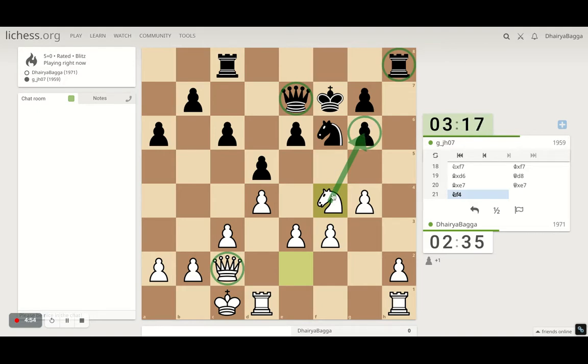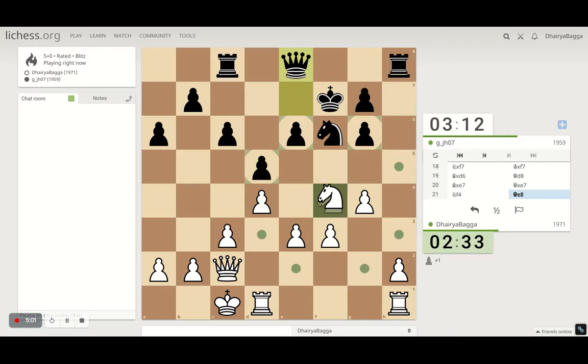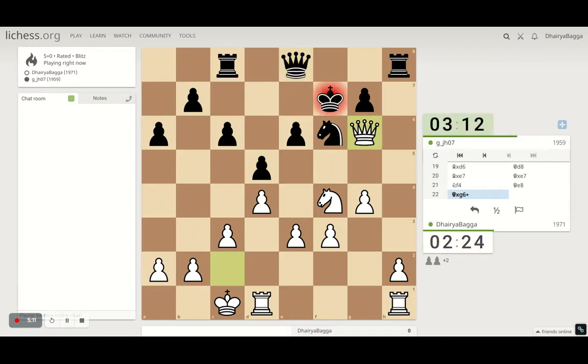So if I take the pawn now, the knight is guarded and it would be tough to defend this. I can take with the queen or the knight here — up to me. I think let's take with the queen. This is aggressive chess — I'm trying the Jobawa system for the first time. The queen is guarded, so nothing to be worried about there.